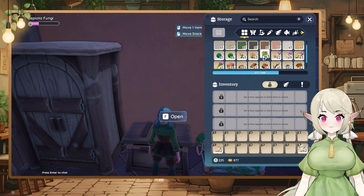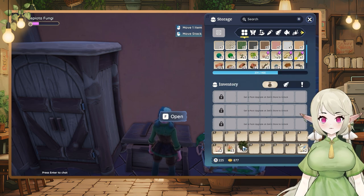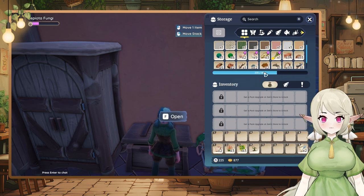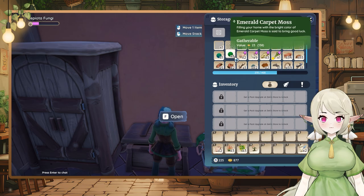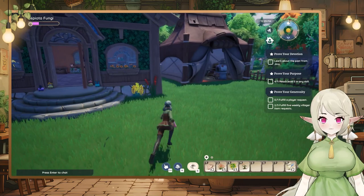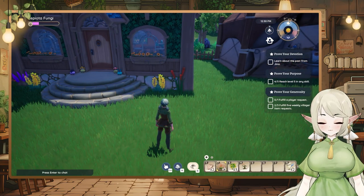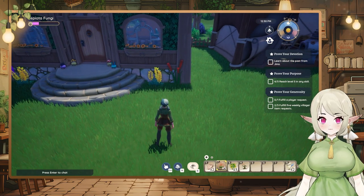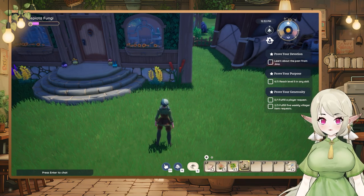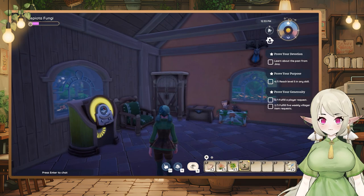We'll just put that back in there. We have some spice sprout, some other things, and beetroot. I'm thinking — am I able to plant them in my garden, just putting them down here? Let's see if that will work. Okay, I don't think it will work — good to know.